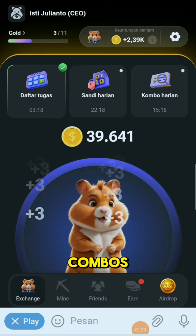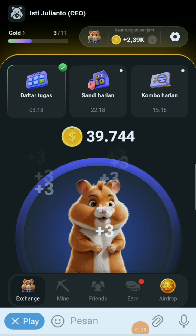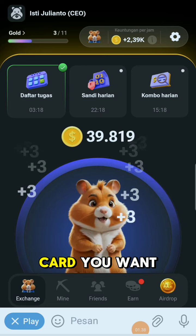Thirdly, use daily combos. Every day there is a daily combo that can give up to 5 million coins. Enter the play menu, select special, and claim the open card you want.